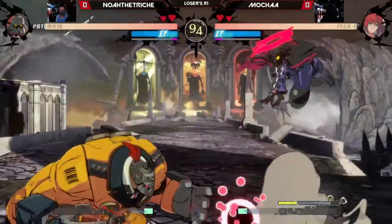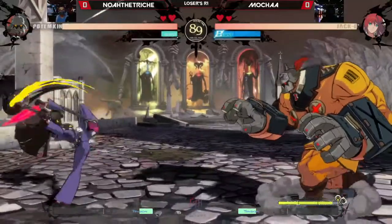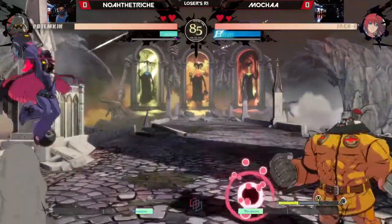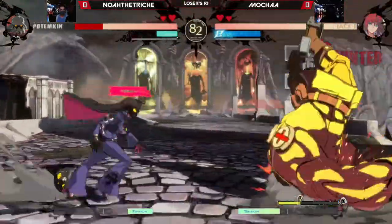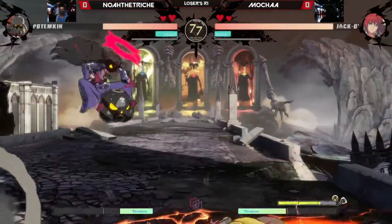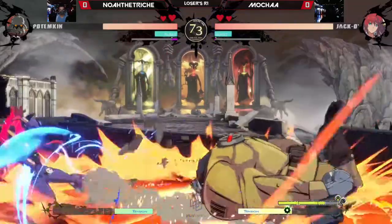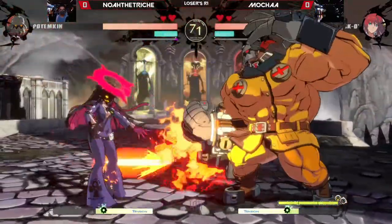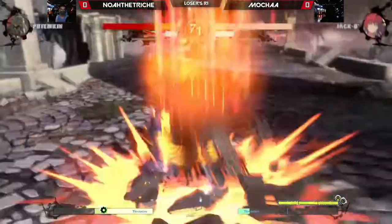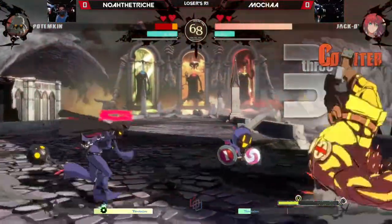We see that armor already coming into play — one hit of armor there, able to get through Jacko but not able to make contact. Hammerfall is punishable though, so that's going to be useful information for Noah. Not getting punished off the first Hammerfall on block means that's a neutral tool with minimal risk. And yeah, there it is — a lot more Hammerfalls. What I did not expect was the super reversal. Nice confirm here off the minions.